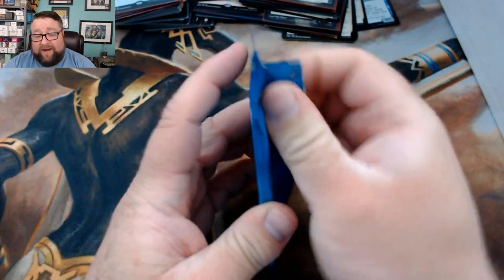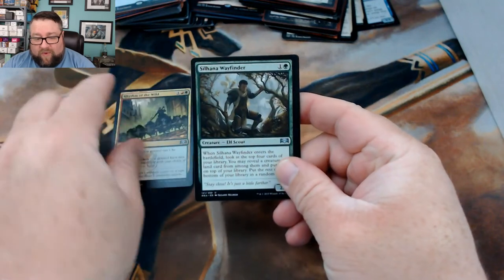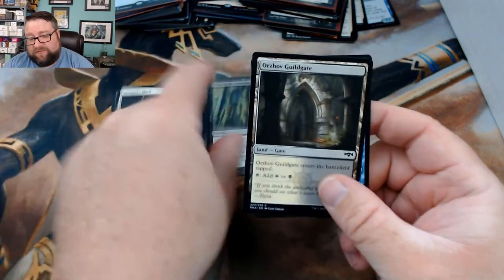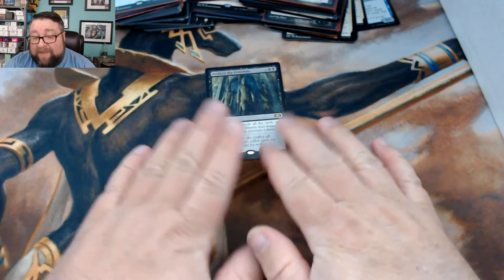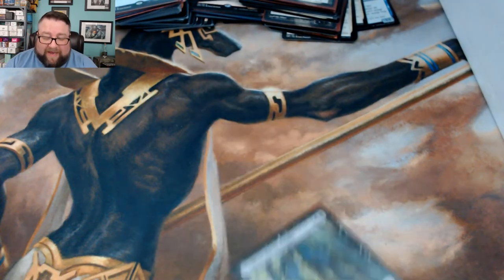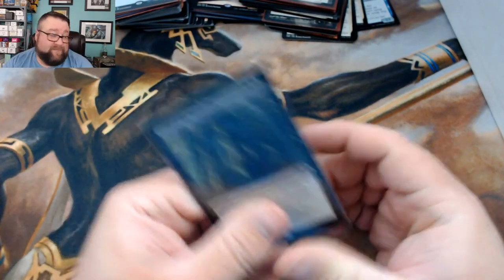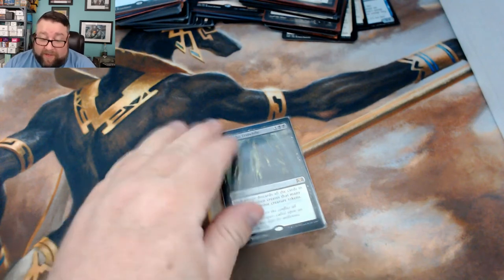Jeremy, we're cracking this pack open for you as a thank you for watching, commenting, and participating in the videos. We got Rhythm of the Wild, Silhana Wayfinder, Sentinel's Mark, and Awaken the Erstwhile - that's the zombie one where each player discards. I'm a fan of zombies - anything that pumps out zombies is good to me. I actually built that zombie deck on MTGO and got called a few different things for it, but I'm a fan.